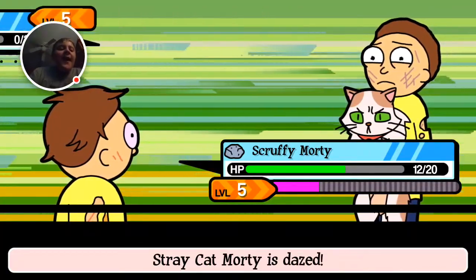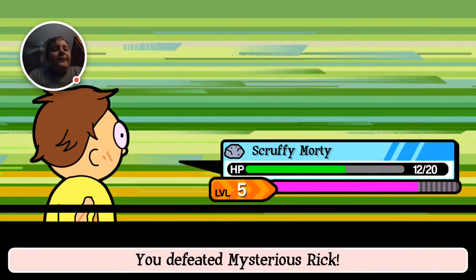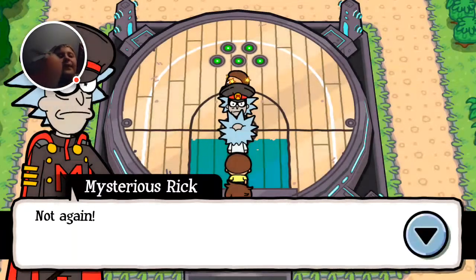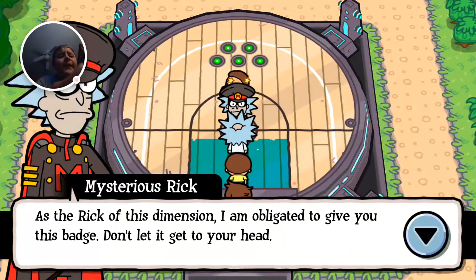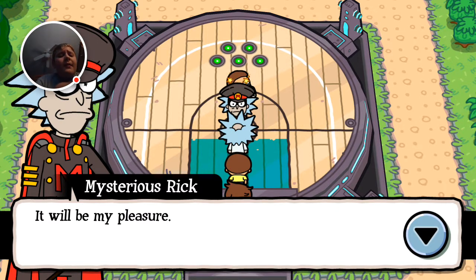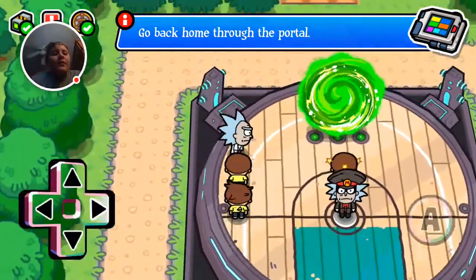Yeah, I defeated you, sucker. I'm the best. Well, you're the dumbest Rick I've ever heard — go get a better Morty. Wow, I got a lot from that. As a Rick of this dimension, I am obligated to give you this badge. Don't let it get to your head. I'll open up the portal to take you home. It will be my pleasure. No, it's not a pleasure.